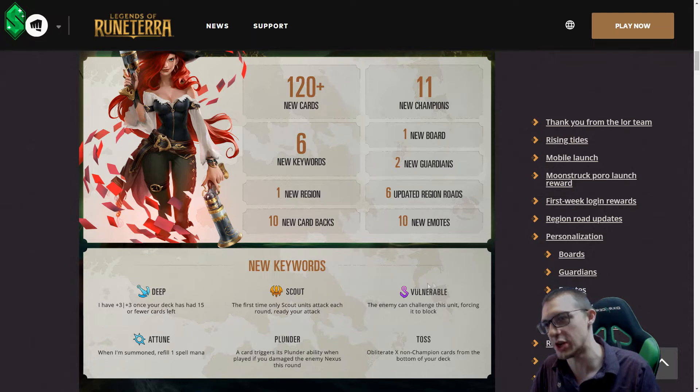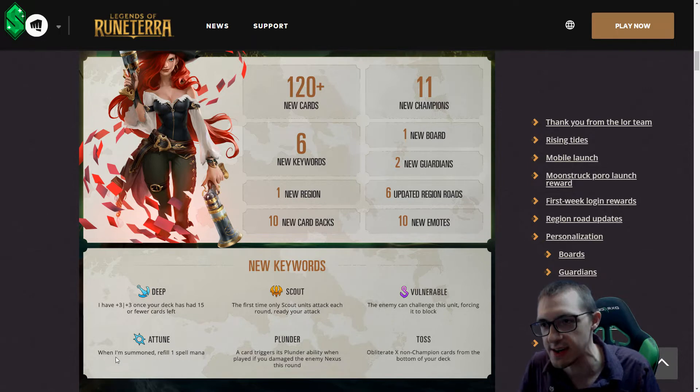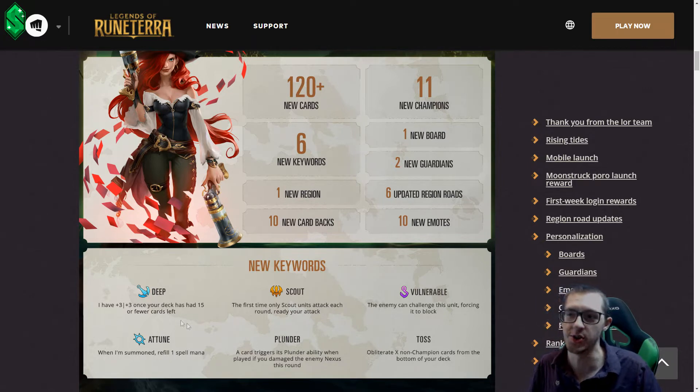We also have Vulnerable and Attune. I would say these are less significant keywords that have been added, especially Attune. Attune just refills one spell mana — it feels very underwhelming. Vulnerable is cool, but it's sort of like Challenger, except you give it to the thing you want to challenge instead of giving your unit Challenger. So it's similar to what we've already seen, but it's still a cool mechanic and I'm glad they added it.